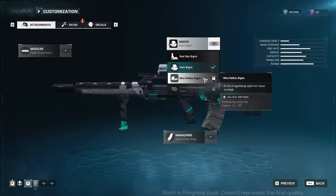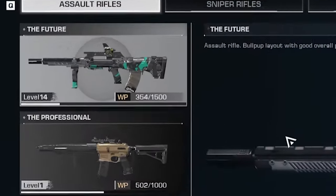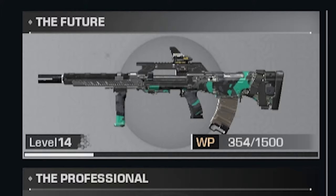You get to unlock attachments as you increase your weapon proficiency level, and you increase your weapon proficiency level by using the weapon during runs. The more you use the weapon, the faster you increase your proficiency. Go back to the selection window to see your proficiency level, current weapon proficiency points, and the next proficiency weapon level requirement.